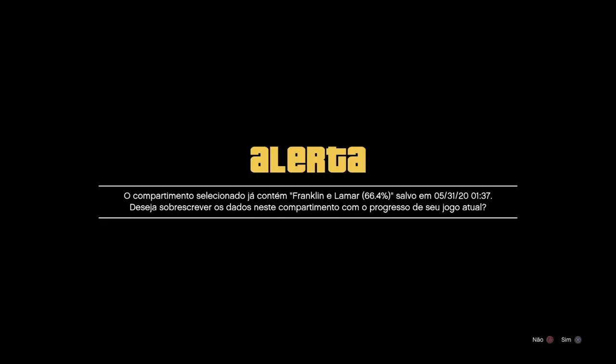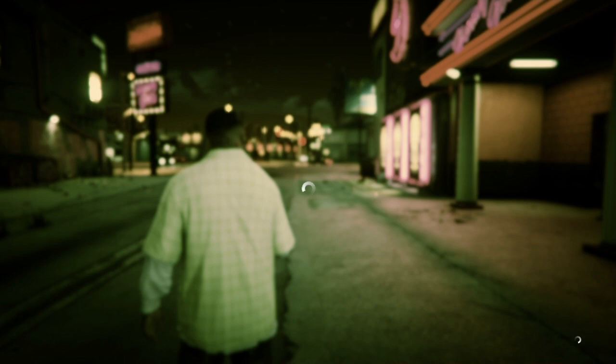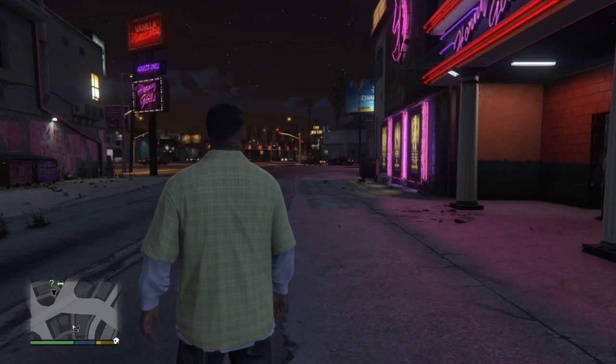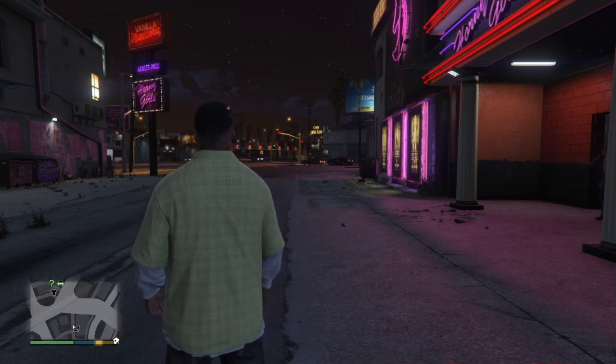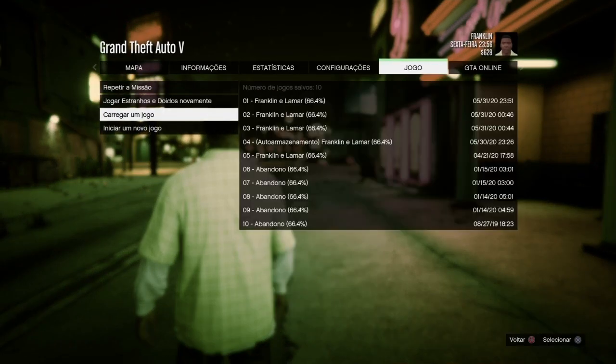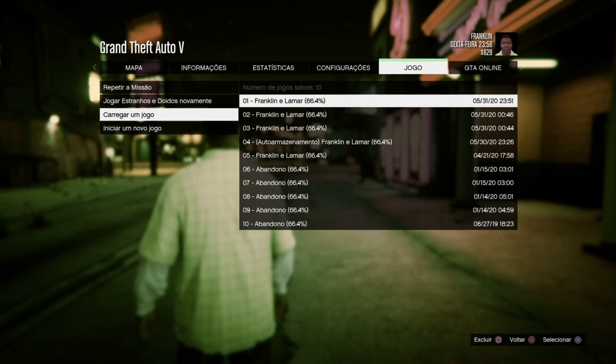Em qualquer lugar mesmo, pode ser aí, ou criar um novo, ou em cima de um que vocês já têm. Fizeram isso, vocês vão ter que fazer o quê? Agora vocês vão apertar o options, vão em jogo, carregar jogo, e vão carregar o save que vocês fizeram.